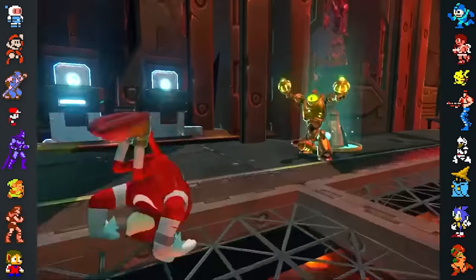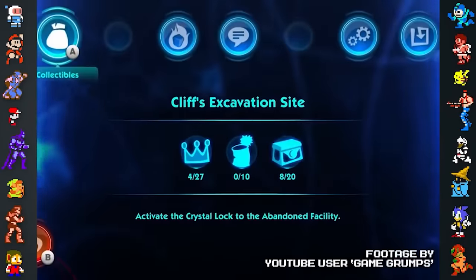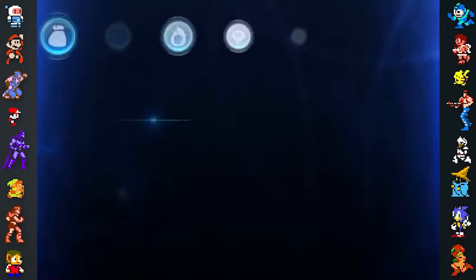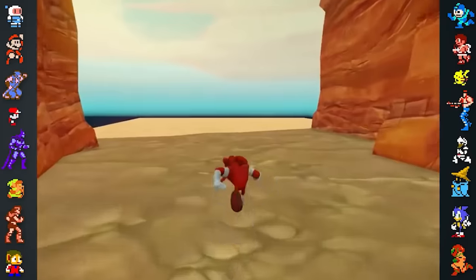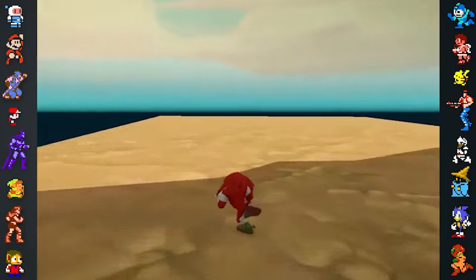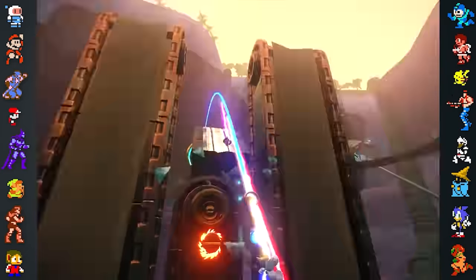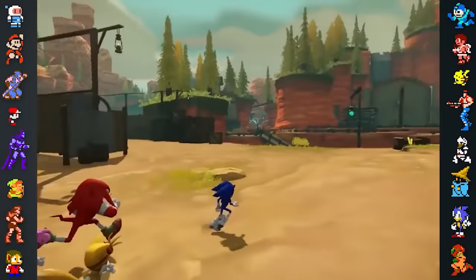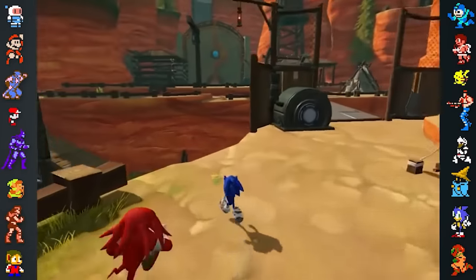In Sonic Boom: Rise of Lyric, the player can pause while Knuckles is rising before a ground pound to reset the action, allowing them to use the ground pound again and rise slightly higher. They can continue to pause during a ground pound to jump infinitely. This glitch, along with many others in the game, was fixed in a patch released in January 2015. The patch was one gigabyte, fairly large for the Wii U. The reason the patch was so large was because the level geometry and collision are stored in Steam files which cannot be changed — altering even the tiniest bit of a stage meant replacing it entirely.